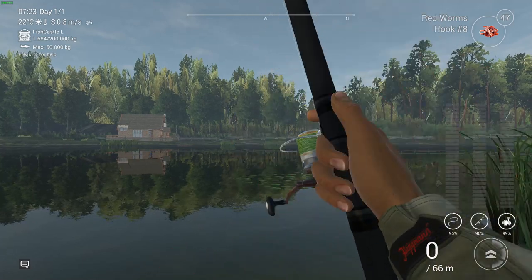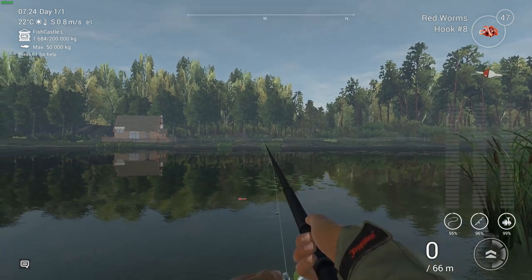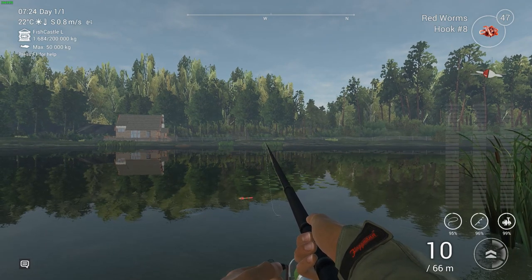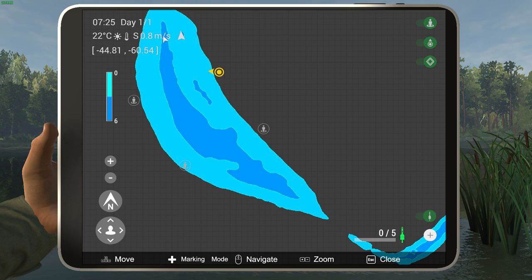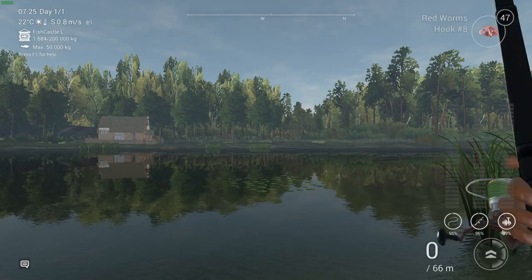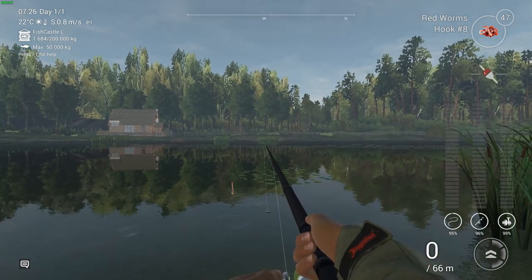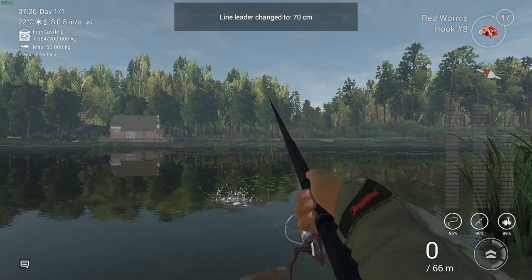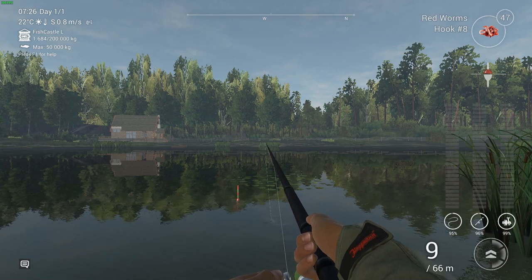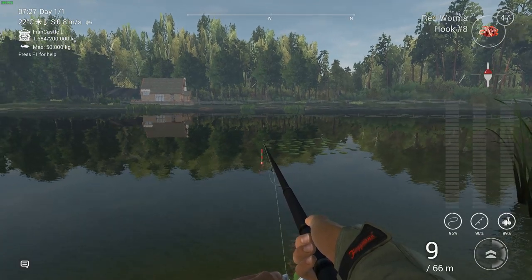I don't think the tench is going to be here because it's not that deep - I think we're going to find it more in a hole. The hole is in the middle of the lake, you can see it, but I can't reach it with this setup. You need the match rod to reach that hole. Let's try a couple of casts on the bottom at about 70-80 centimeters. I was fishing at 68cm by accident, so let's do one throw here and then move to the other side.